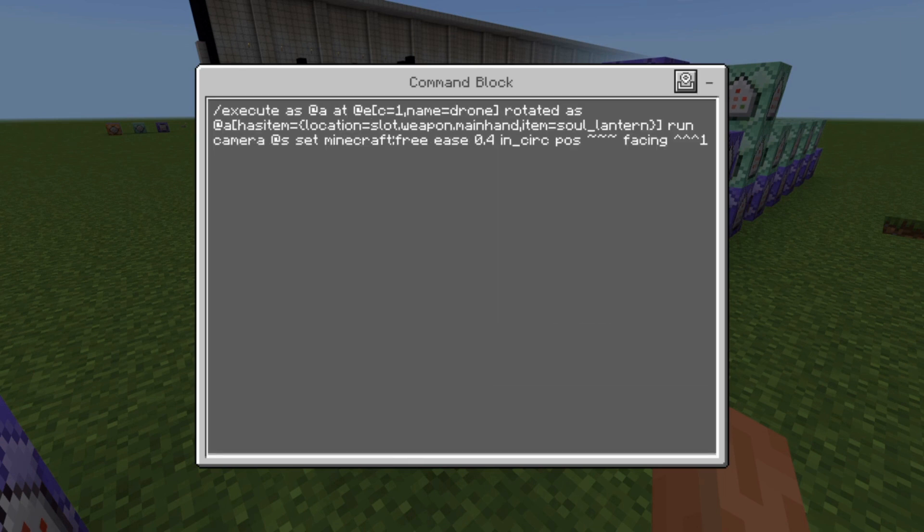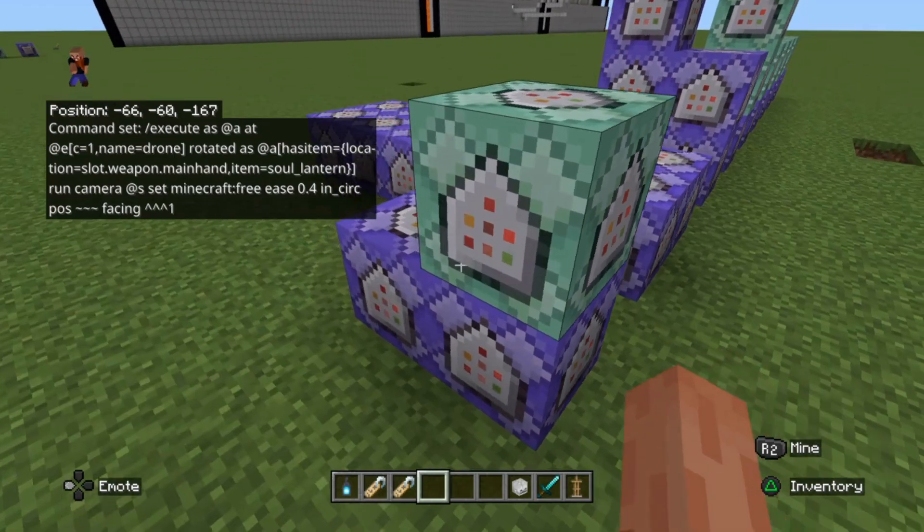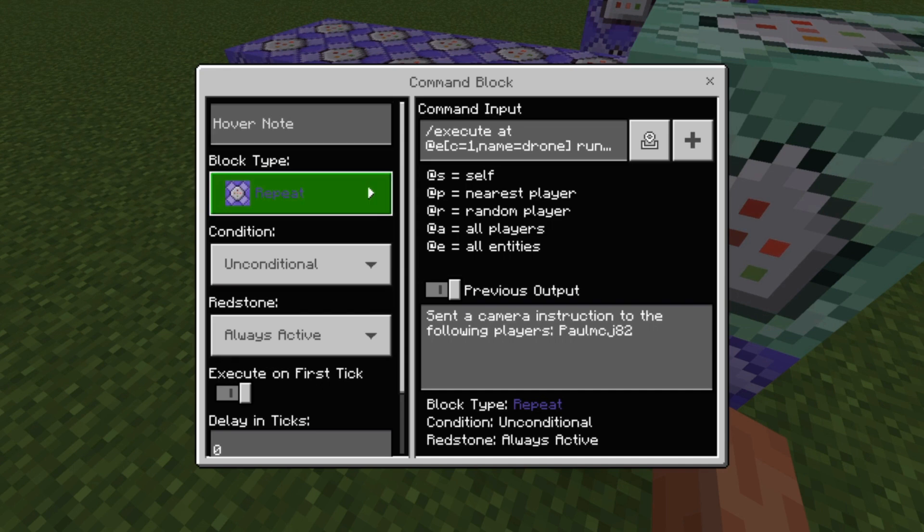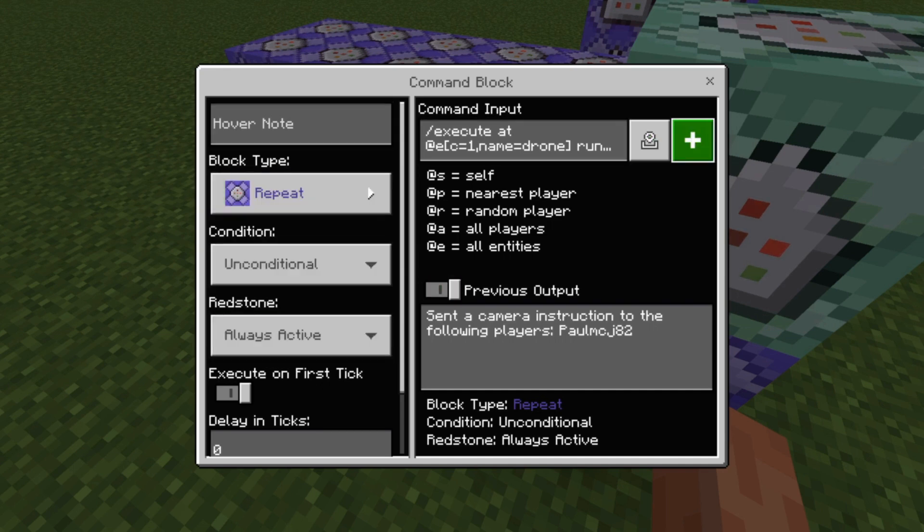Copy that in and it'll work. Chain command always active coming off that — this is essentially setting the free camera. This sets the camera up. And this last command essentially clears the camera — it's a repeat always active block — so when you're not holding the soul lantern in your main weapon hand, it's going to clear the camera.